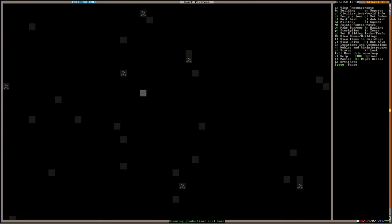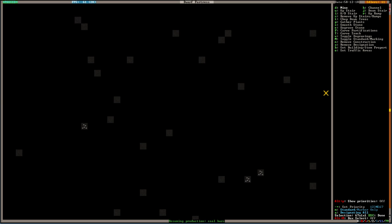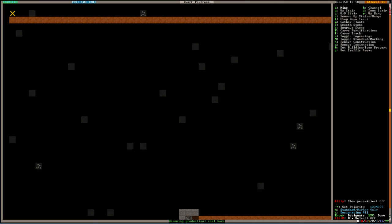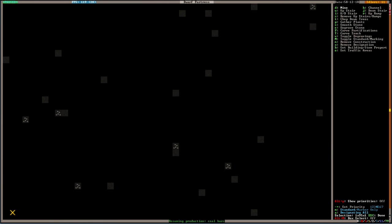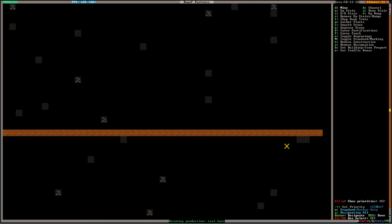We did not hit our 2 million in value — that was our goal this time. Actually, you know what our goal was? Find metals, charcoal, or a magma layer. Something. We got nothing this time.